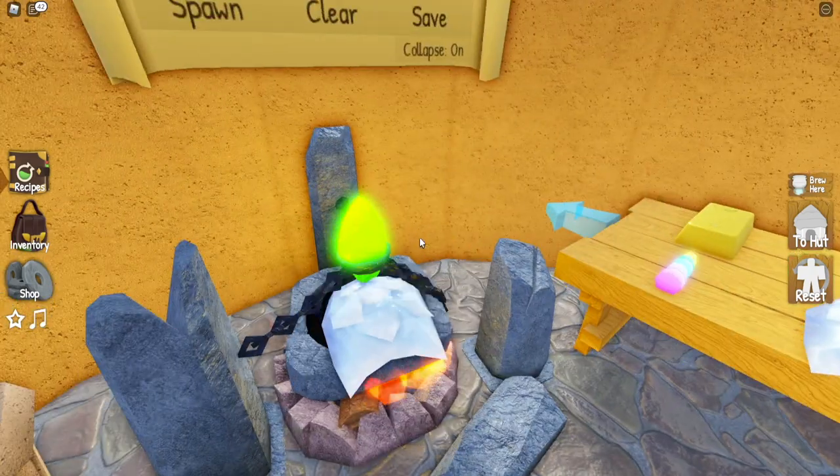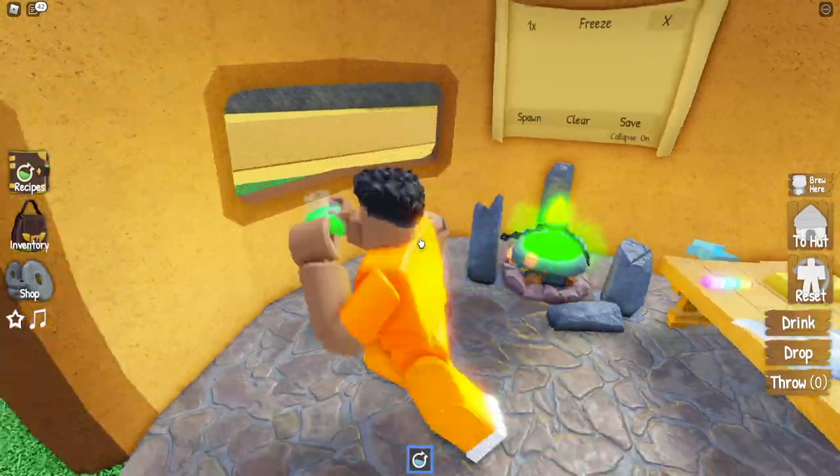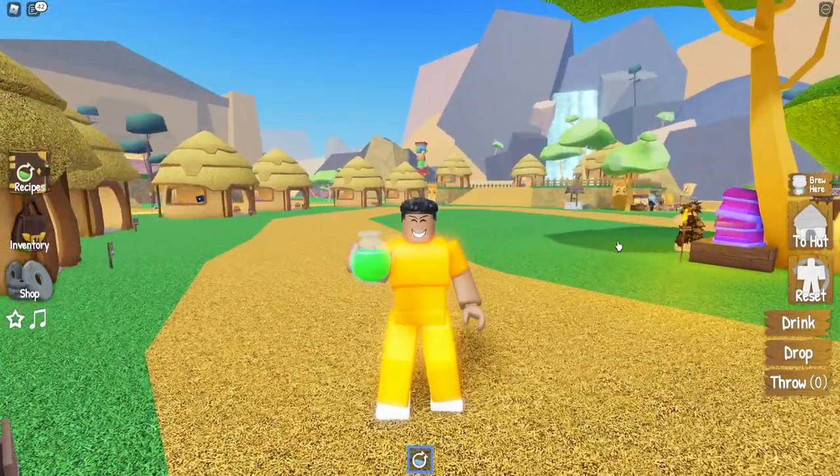So go back to your cauldron. The first potion we need is a freeze potion. You make that using the Yeti fur and the gold bar. Because I already completed this quest, I won't be taking them to him, but each potion that we make here you need to take to him.